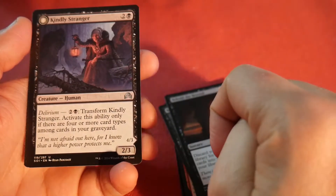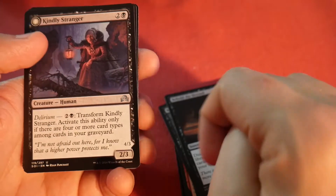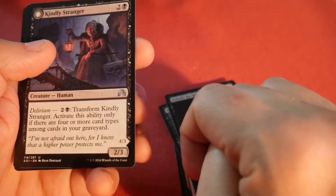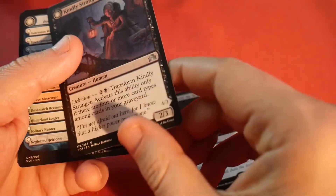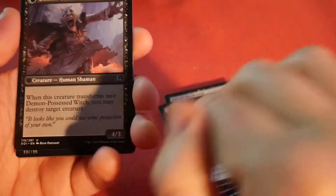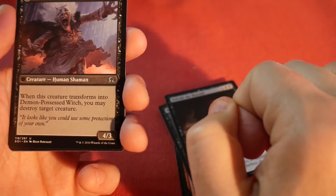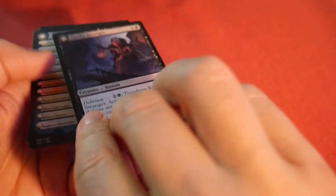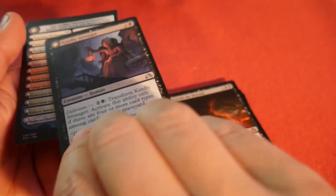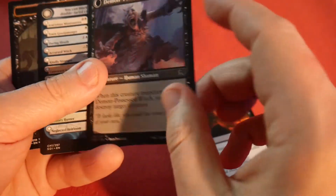Our flip card is Kindly Stranger — one of the better flip cards. You can pay three mana and transform it if you have delirium, meaning four or more card types in your graveyard. It flips into Demon Possessed Witch, and when the creature transforms you may destroy target creature. So it's basically a two/three that has a kill spell attached if you can enable delirium, turning into a four/three that kills something. That's pretty awesome. And there's a checklist card and a zombie token.